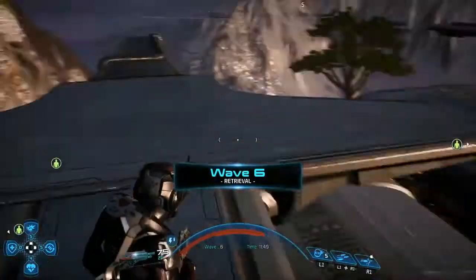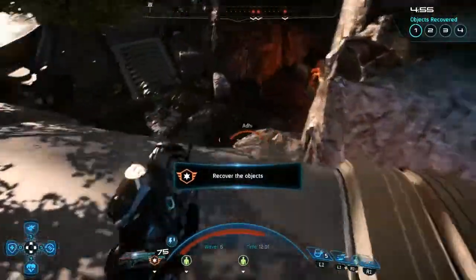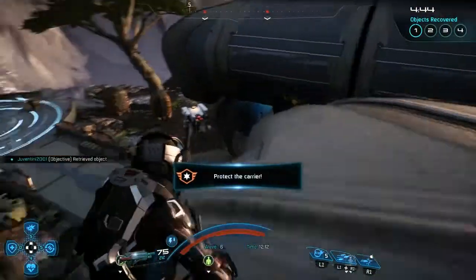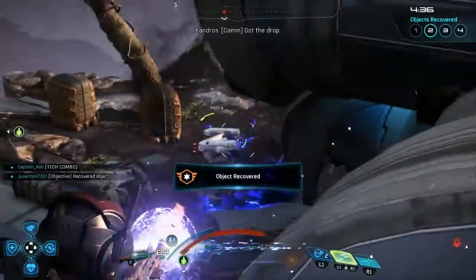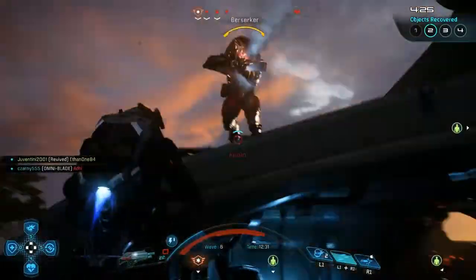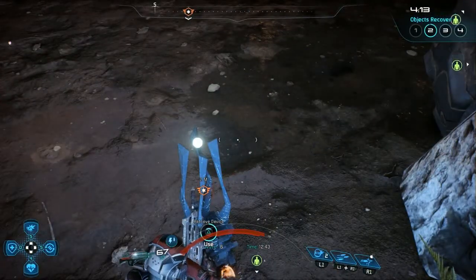I prefer the ten-wave system from Mass Effect 3 but the six-wave system is kind of convenient, especially for making videos and just having a quick go. Retrieval objective — pizza time. I have to get four of them — that's horrible. Okay, I'm out pretty quick but he's got friends.